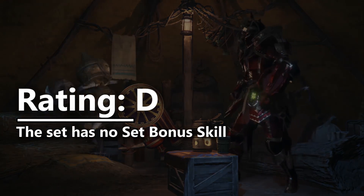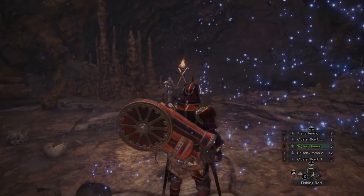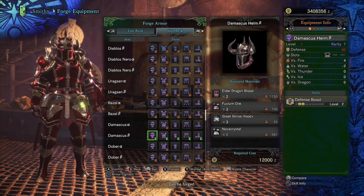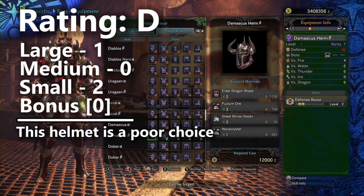At this point we can begin analyzing the individual pieces of the armor set, starting with the Damascus Helmet Beta. You'll notice it comes with two levels of defense boost and one large decoration slot. No one really uses the defense boost skill because you don't really get enough benefit for taking it. That means this is really just a helmet with no set bonus skill and a large decoration slot. So the Damascus Helmet goes right into D tier — you should never take this helmet.